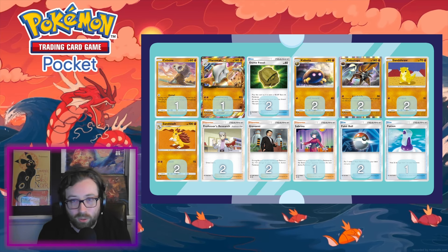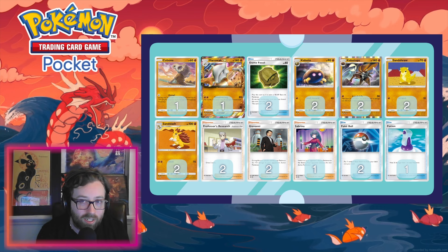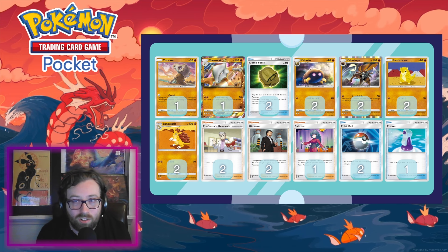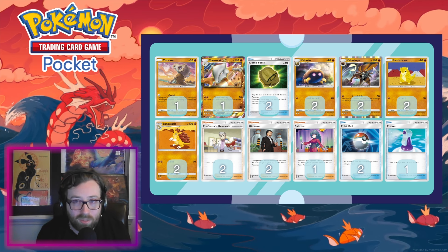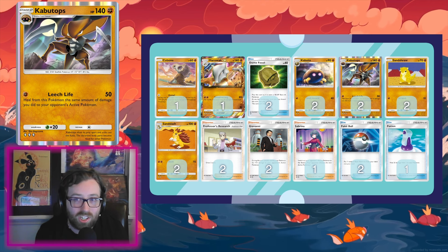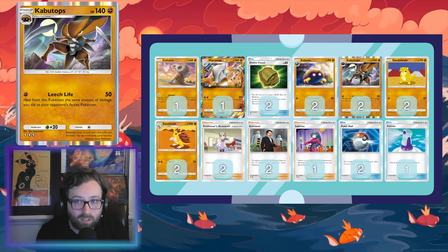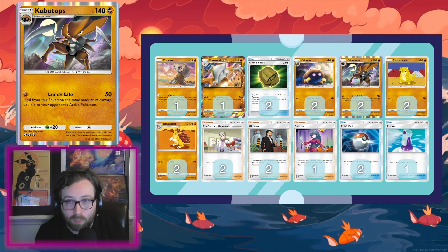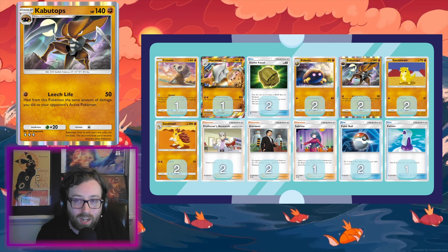The Dome Fossil is kind of unique — it doesn't count as a basic, so you can't search it up with the Pokeball and you can't get it as one of your guaranteed starting Pokemon in your opening hand. That's a little bit of a downside at times, but getting Kabutops as the final evolution is a really strong thing to be doing. Kabutops has a solid 140 HP and a 50-power attack called Leech Life, which heals per damage dealt.